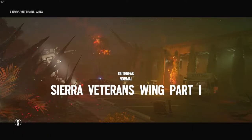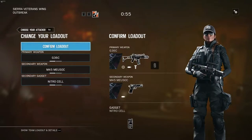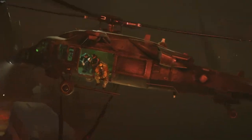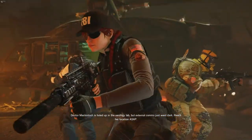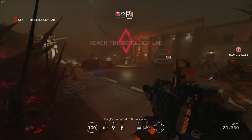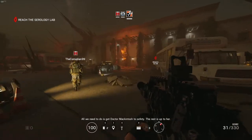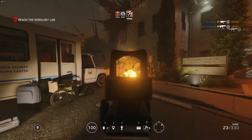Alright, so Sierra Veterans Wing Part 1. I believe this is like an extract-the-doctor kind of mission — like escort the hostage. I'm going to try to play as Ash, using the G36. I like it better for close quarters, and most of this combat is close quarters. Dr. McIntosh is holed up in the serology lab, but external comms just went dark — reach your location ASAP. You do have a flashlight you can turn on and off. It'll kind of attract NPCs, but I usually leave it on.